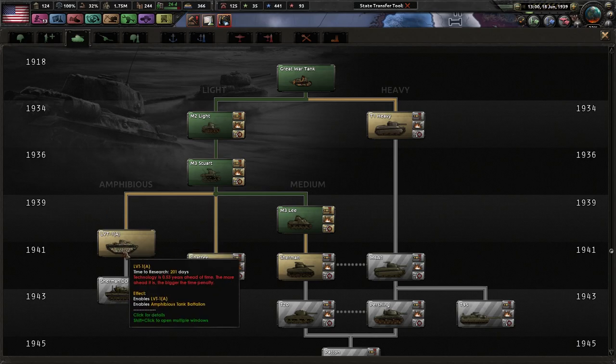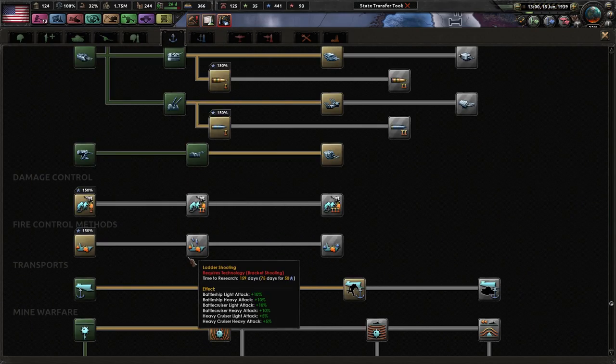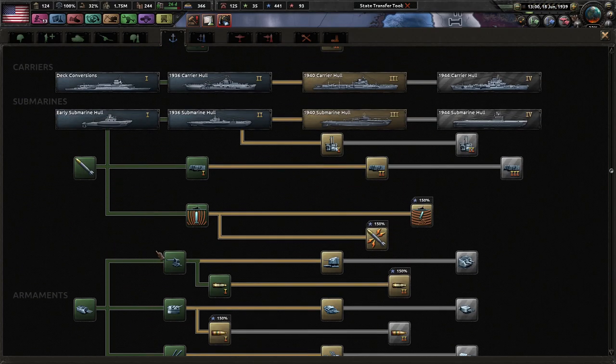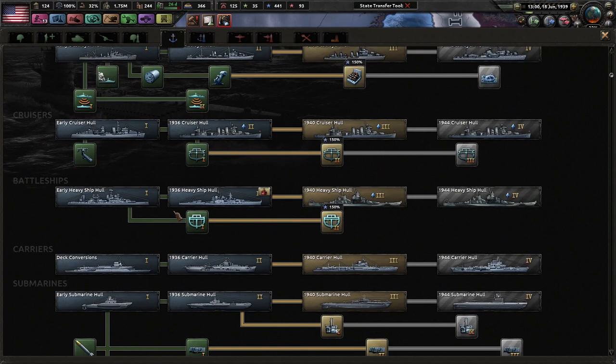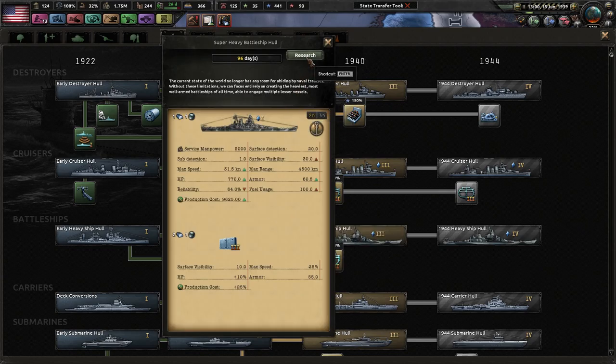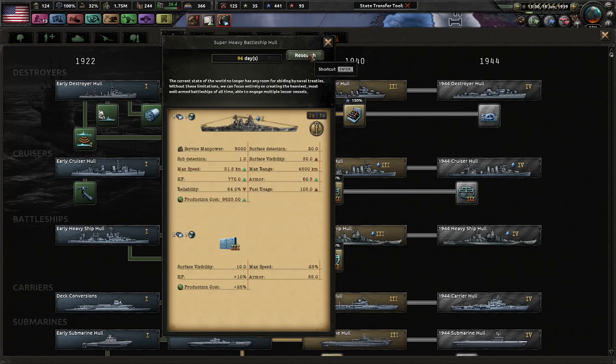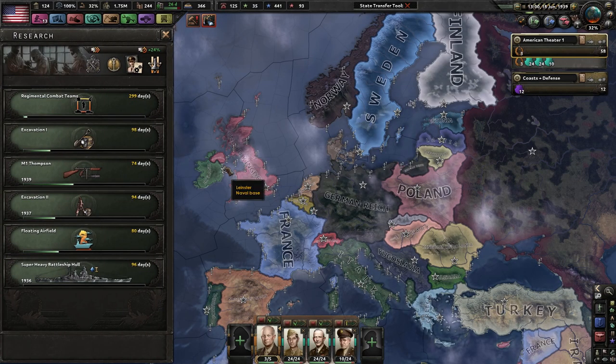I've heard that these actual amphibious tank battalions are extremely good. I was watching some of Feedback Gaming's channel and he was using some, and he's like these are the new space marines — they are so good it's not even funny. Let's have a little bit of fun — let's have a super heavy battleship pull. Look at that super heavy battleship, which is really good as a battleship. Let's do that because we can.